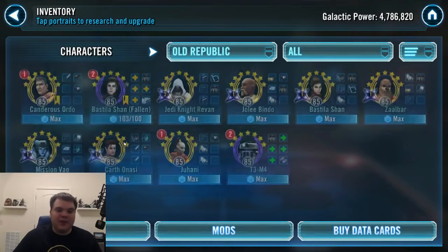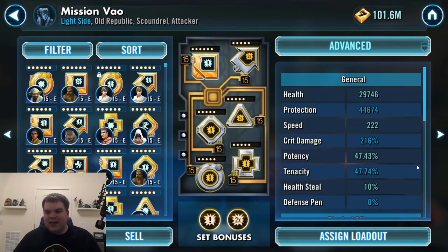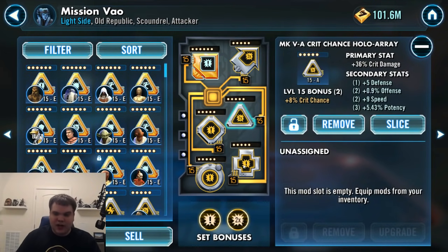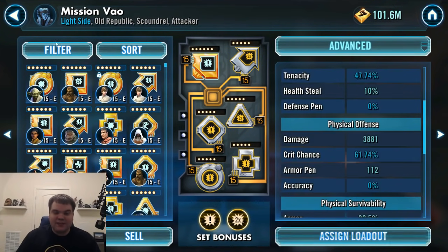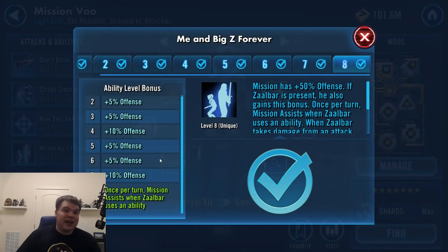Of course, you can't have Zaalbar without Mission. For mods, go crit chance and crit damage on her, though offense is also a valid case. Go for some high speed, crit damage on the triangle, offense on the cross. She gains stacking offense and crit chance — great way to handle her. She does have her Zeta where she assists Zaalbar, and you've got to have that Zeta with her in this team. It's pretty much necessary if you're going to be running Mission and Zaalbar together, because it just means she is going to truck the enemy team.